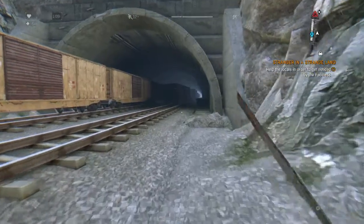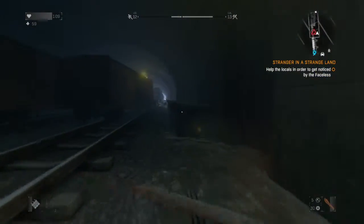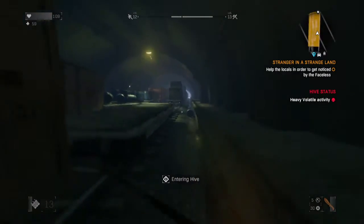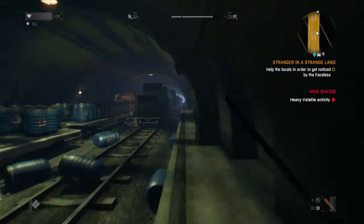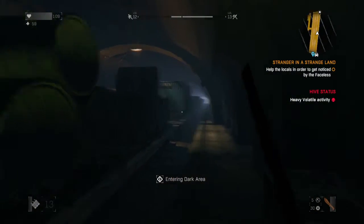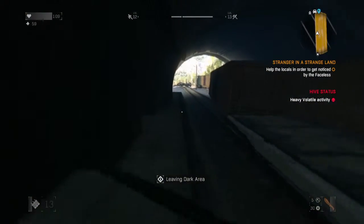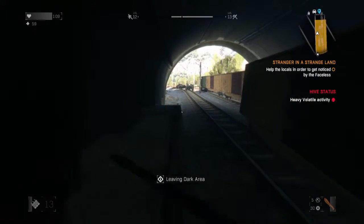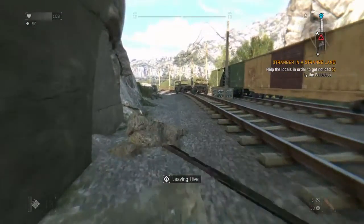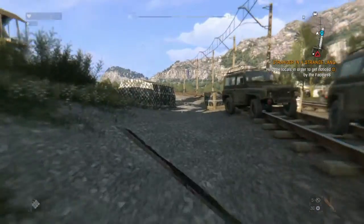As far as I'm aware there's no other military train carts down in this hive, and quite frankly I don't want to go down there because I can't be bothered with it for now. So yeah, that's two locations to find military cargo.